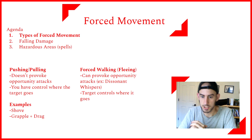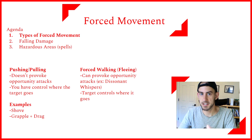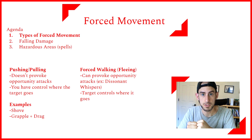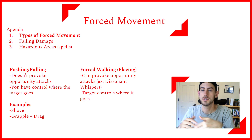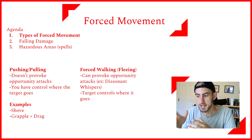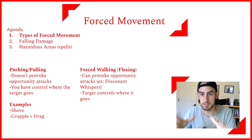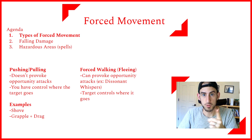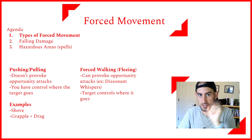Another example is grappling and dragging. Grappling is similar mechanically to shoving in that you make a contested Athletics check — the target can use Athletics or Acrobatics to try to contest it. If you succeed, you have them grappled, and you can move around at half speed while dragging them with you, moving them under your control with your movement. This doesn't take your action once you've got them secured.